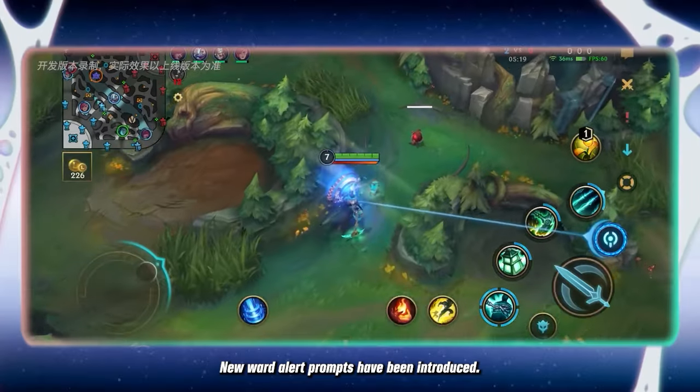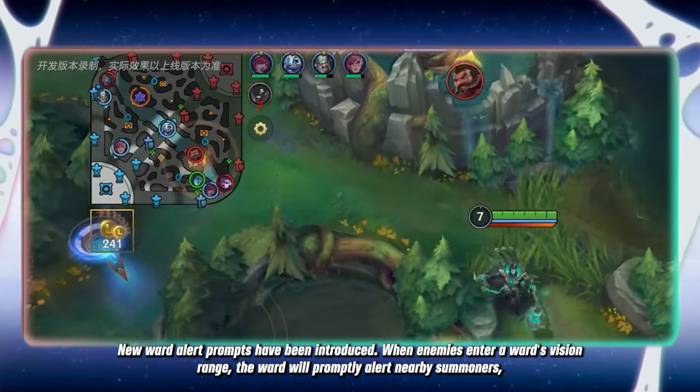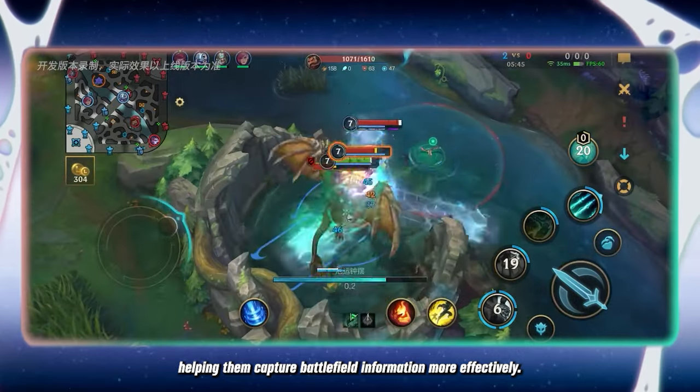New ward alert prompts have been introduced. When enemies enter a ward's vision range, the ward will promptly alert nearby summoners, helping them capture battlefield information more effectively.